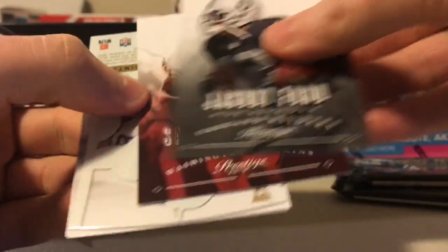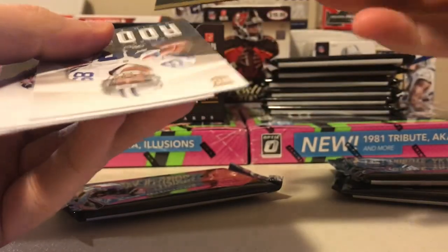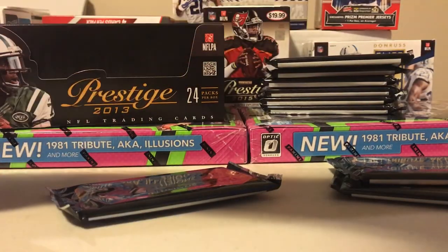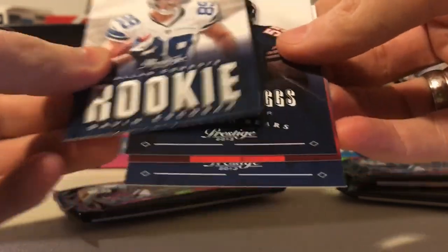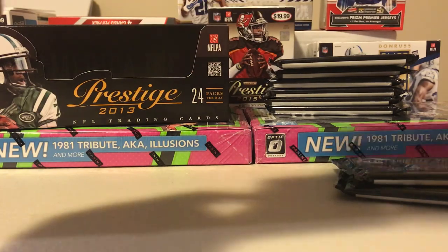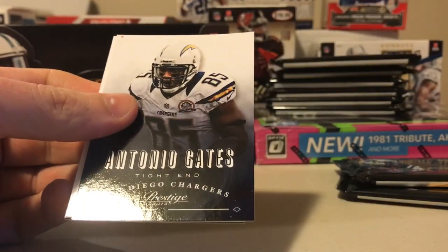Jimmy, Jacoby Ford, Santana Moss. We got another clear card here - die cut, Fantasy Team: Jimmy Graham, Saints. Kind of a cool card. Would have been hot in 2013, let me tell you. Gavin Escobar - no idea who that is. Jonathan Dwyer, Jared Allen. Okay, there's another defunct Viking. Antonio Gates, another Eifert rookie, Tavon Austin.